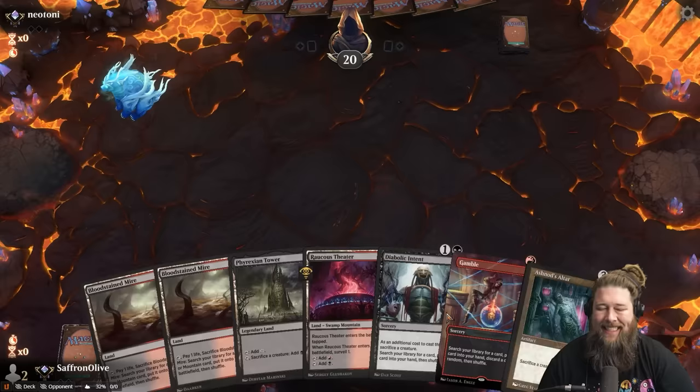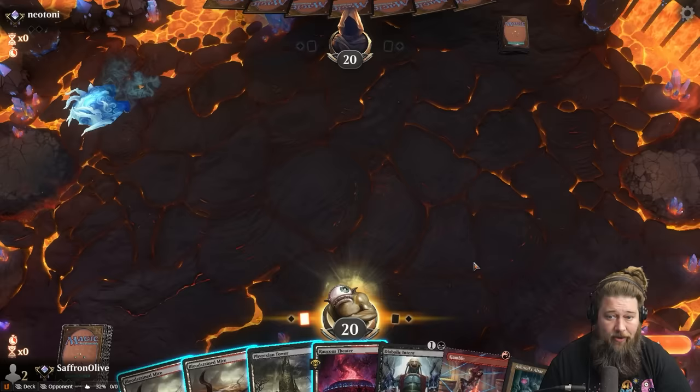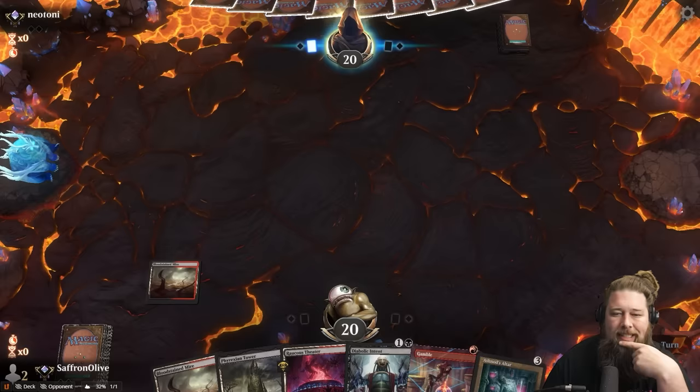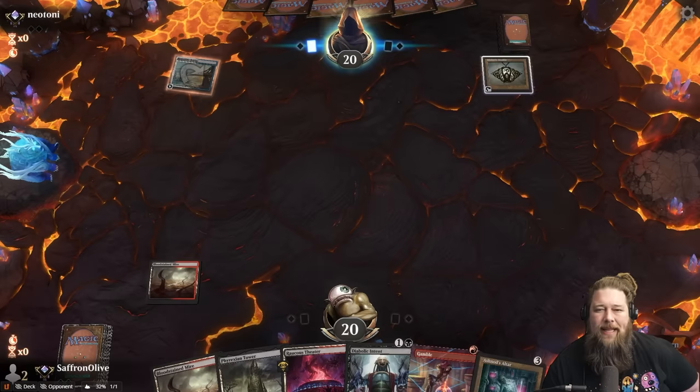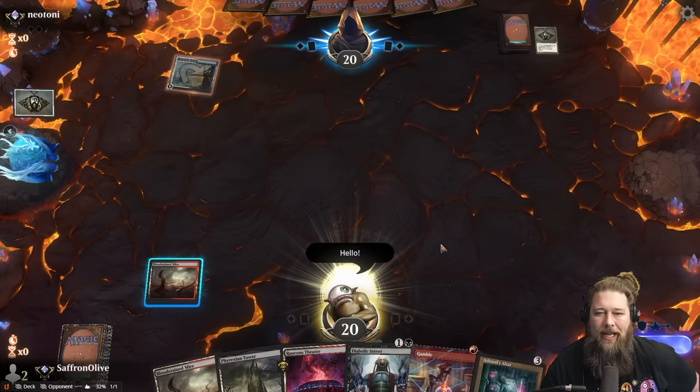This hand has a bunch of tutors — it might look really bad but in theory we gamble for a combo piece, then Diabolic Intent for another combo piece. Ashnod's Altar — that's all three combo pieces. Gamble is a risky one. It is only one mana but you never know with Gamble. It might be the most aptly named magic card because it is actually a gamble — it's a tutor but there is some percent chance it goes horribly wrong.